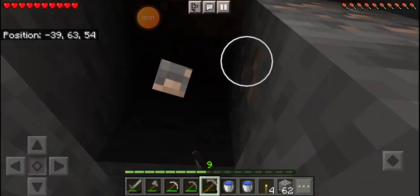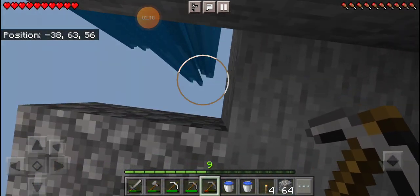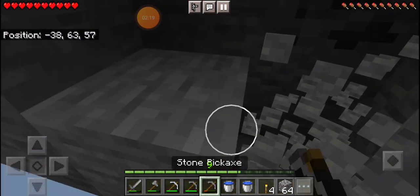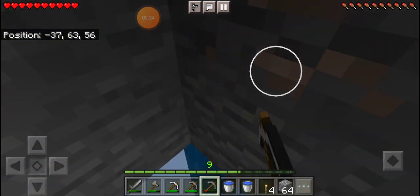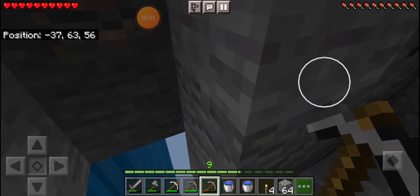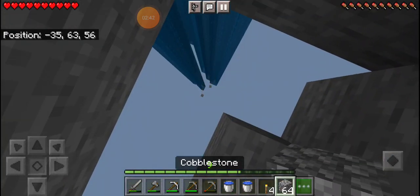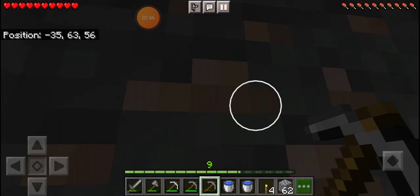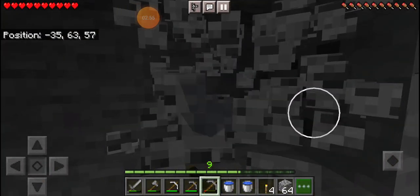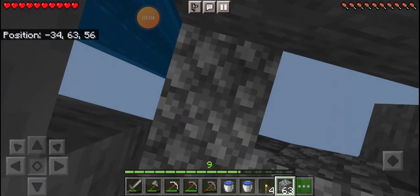Getting some iron right now. I'm getting something but I think my inventory is full so I didn't get it — now it fell down to the void. What a waste. Oh, I found some more iron. Okay, my inventory is not full. What did you get, sis? I'm getting some iron and I'm gonna get some of this coal because we do need coal.